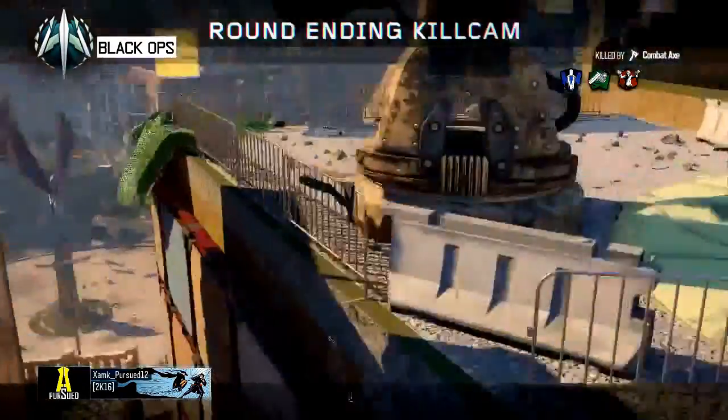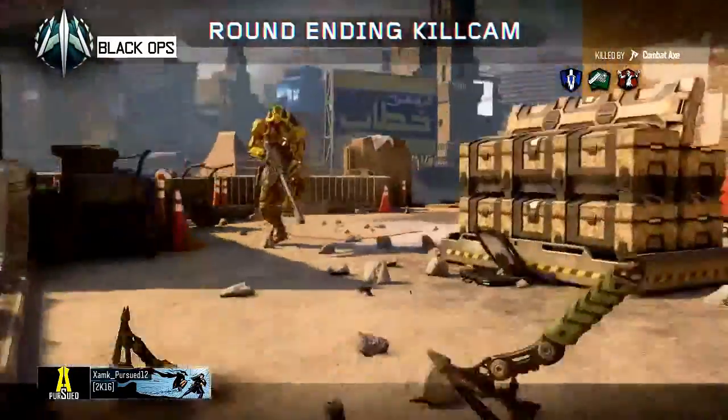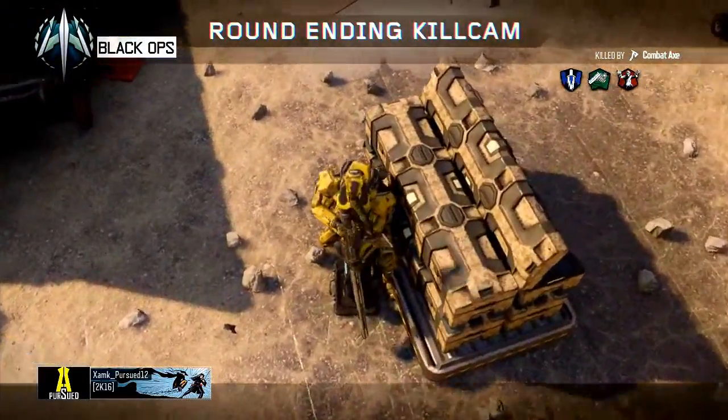I always screenshot it so you can see the lineup. Once you've got it done, throw a tomahawk and you should get a really nice double bank that takes people out on the bomb site.